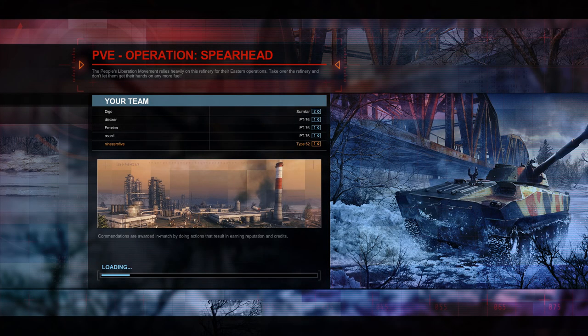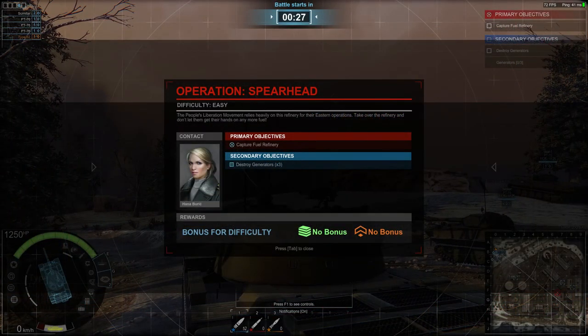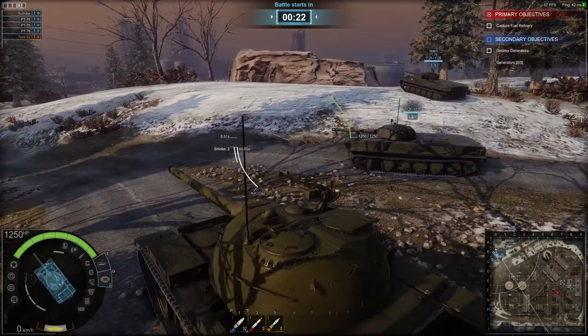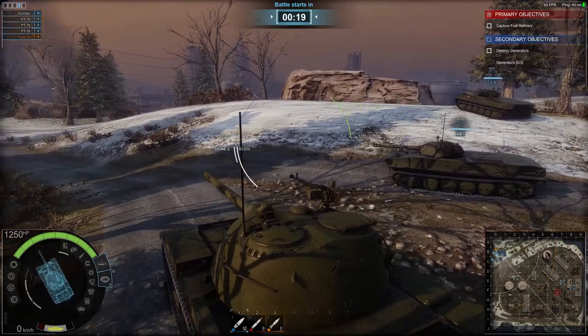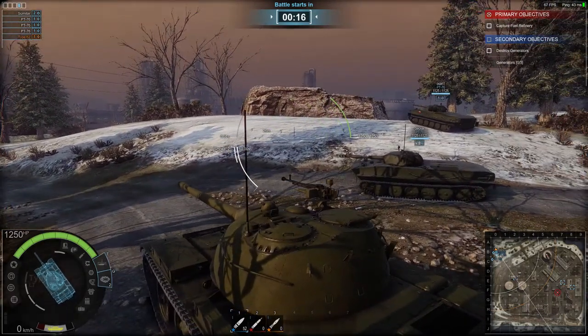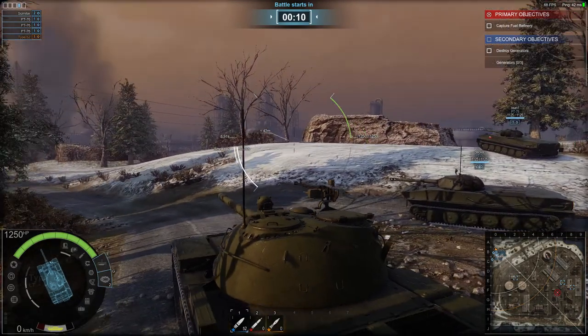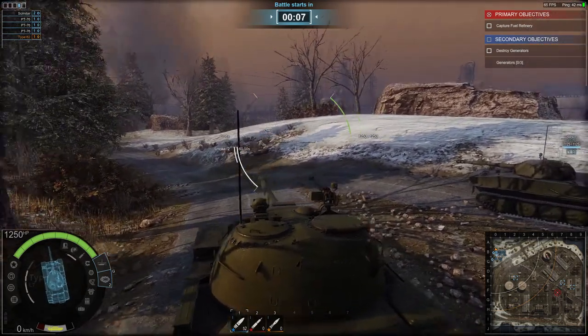Operation Spearhead. Take over the refinery and don't let them get their hands on any more fuel. I guess it's another type of capture-the-base mission. The objectives include capturing the base and destroying three generators. The first generator is at E3, E2. Let's go to E2, try to destroy the generator first, then move towards the cap circle.